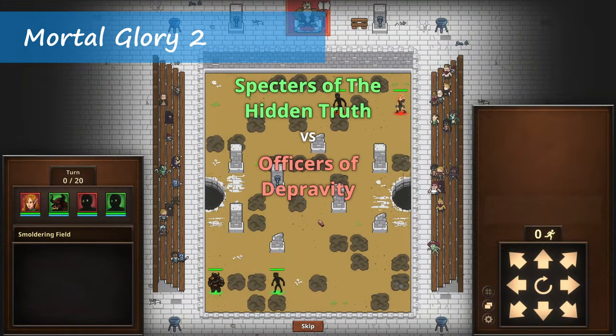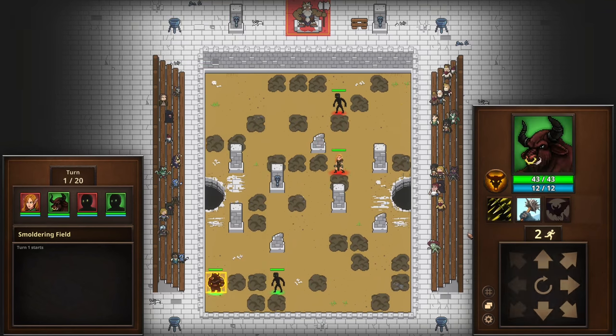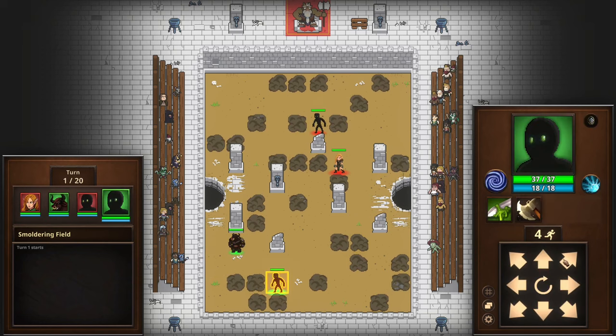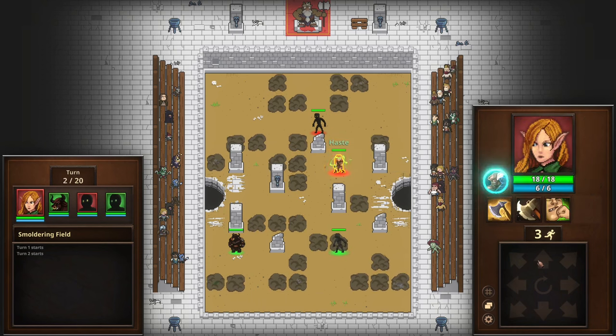Last but not least, I played Mortal Glory 2, developed and published by Redbeak Games — actually a solo dev by the name of Aro, who I follow in the indie game dev YouTube space. It's a tactical turn-based roguelite game where the player controls a group of gladiators and takes them through different arenas to become champions. Along the way they'll gain new weapons, armor, equipment, and skills. Each character also has their own racial-specific skill, and with a ton of different races, skills, and equipment in the roster, it can lead to a wide array of different playstyles.